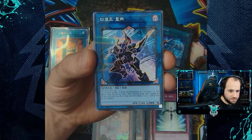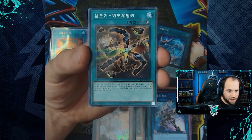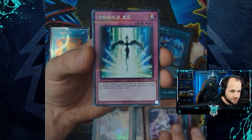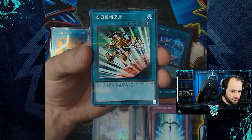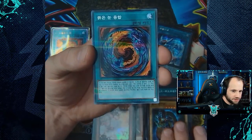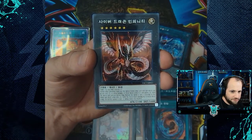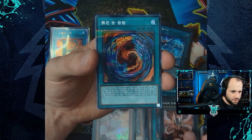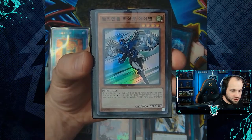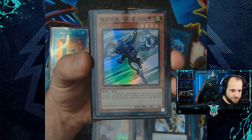For our last bundle's parallel rares: Decode Talker, Sky Striker Mecha - Widow Anchor, Ghost Reaper and Winter Cherries, Starlight Road, Emergency Teleport, Dark Magician, Red-Eyes Fusion, Cyber Dragon Infinity, Red-Eyes Fusion, and Number 39: Utopia.